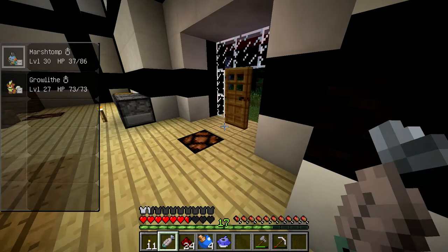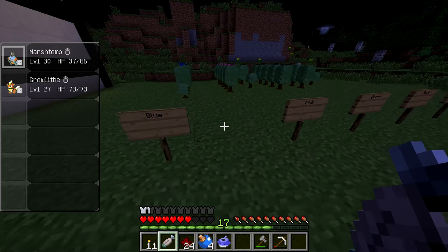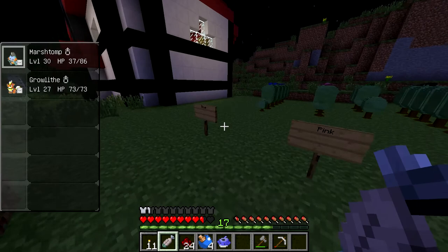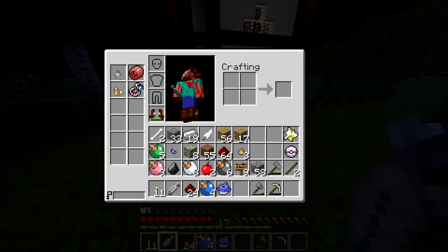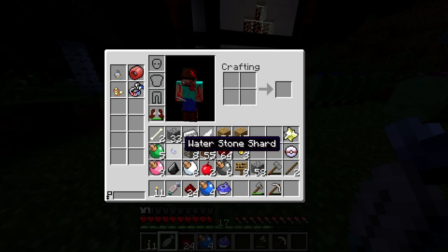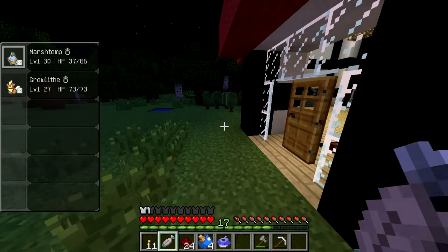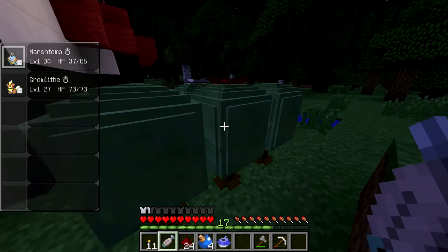I went ahead and labeled everything in the apricorn fields — we got blue, pink, green, black, white, and red, and we got a Lampin. The only apricorn we don't have is yellow. I spent about 30 minutes trying to find yellow and couldn't find it anywhere. My world seems to be missing yellow apricorns and diamond — but we found diamond! Also found a water stone shard and a fire stone shard.